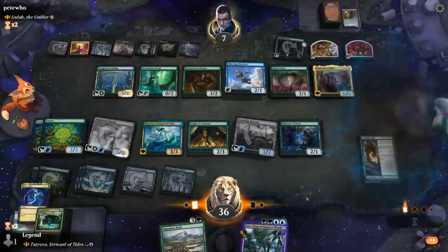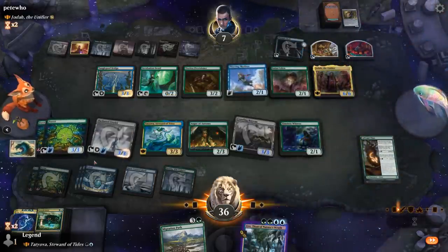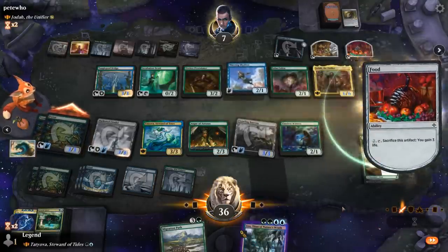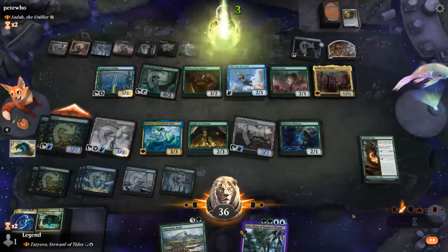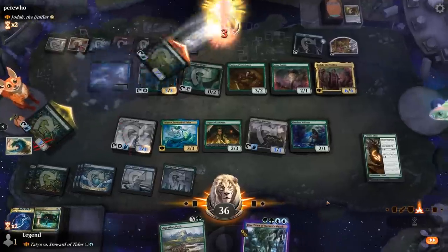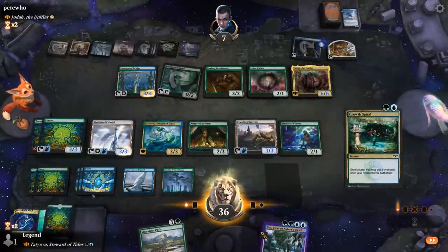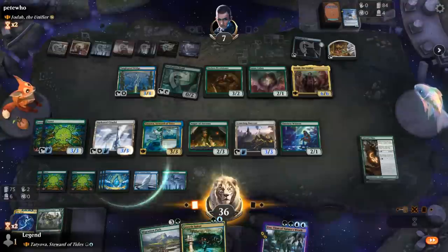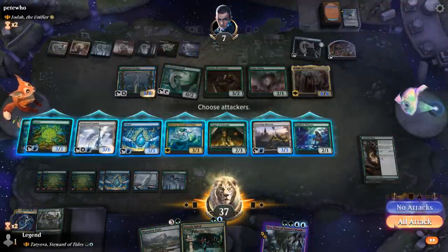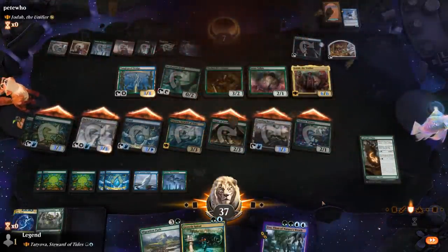Opponent can gain three. Skydiver is going to jump. And that should do it. Sweet — on to the next one.